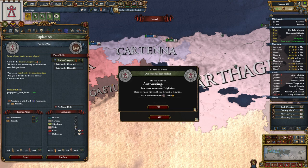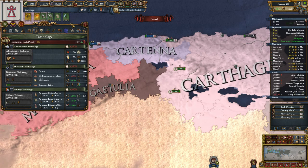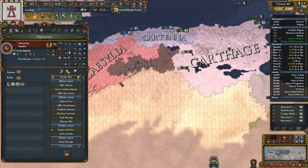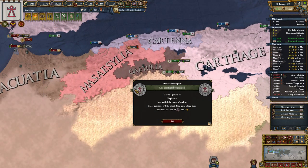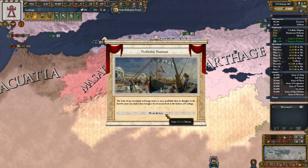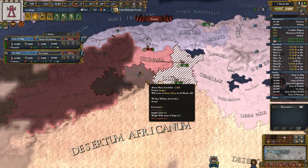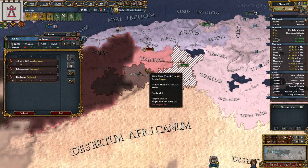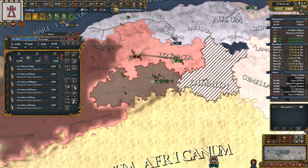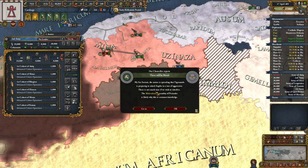I'll move an army over here anyway. We'll take out Missalia next and give a lot of it to Kartaner. Actually wait - the Kartaner doesn't like me, do they? No - Kartaner gets nothing, we'll take it all ourselves. As soon as I realized I was supporting the loyalists, that's probably going to be a wasted investment. Giving them land, they'll just hate me more, and them hating me is effort.